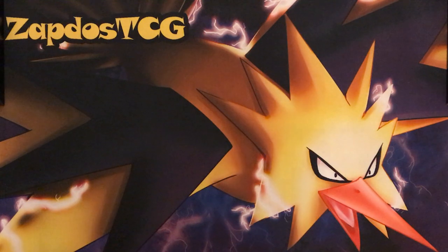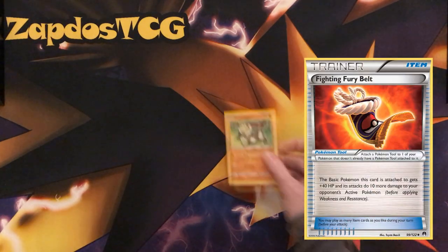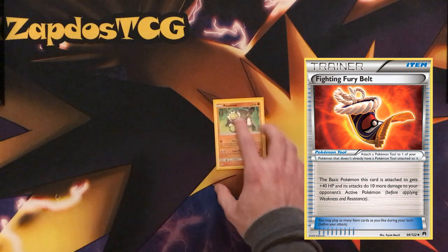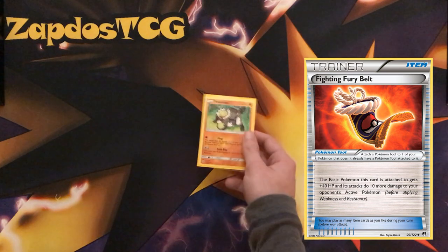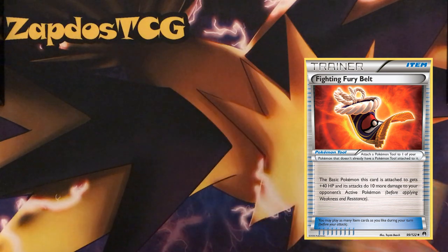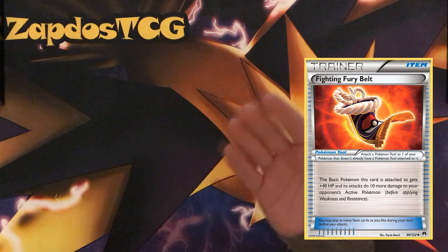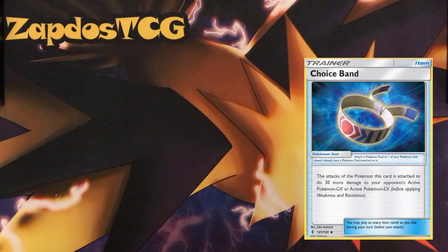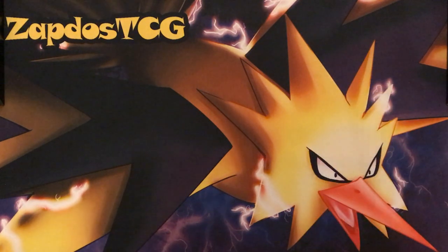Fighting Fury Belt ups the HP of the Passimian by 40 HP and gives additional 10 damage, bringing it up to 150 HP. The bad thing is the opponent could use a Field Blower to remove it and one shot you again. So Fighting Fury Belt is not that reliable — Choice Band is a little bit better since you have more control over it.